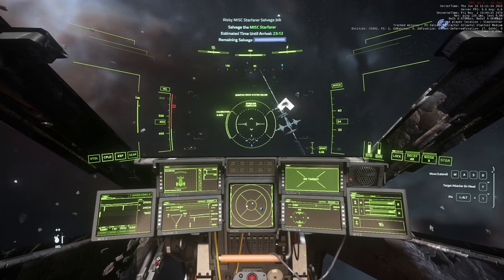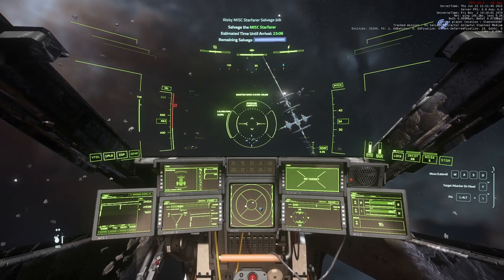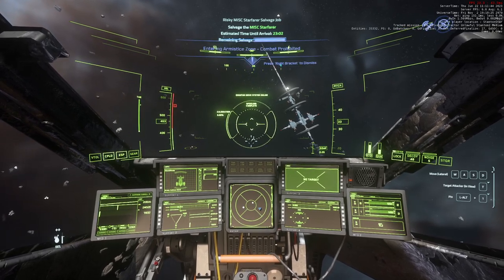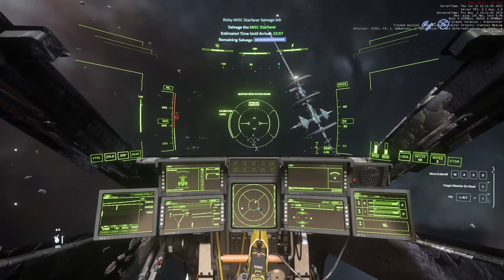One of the worst things you could do here with this load on board is crash at this stage. I'll get in, load, and dock, and I'll show you where to unload. This is only going to be half of it because the quantanium — you do have to go to a main planet. I tend to go to Crusader when I'm in that area, it just makes it easier.